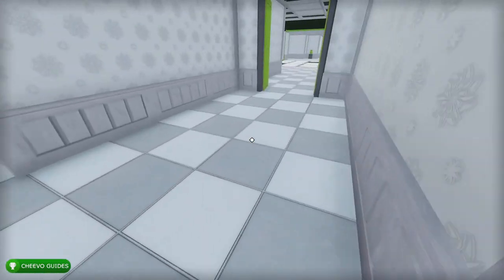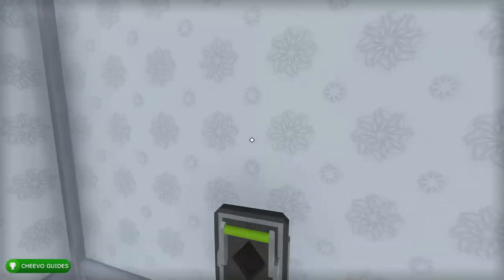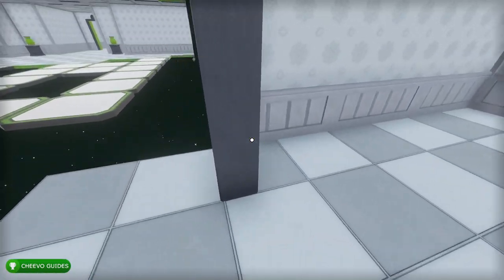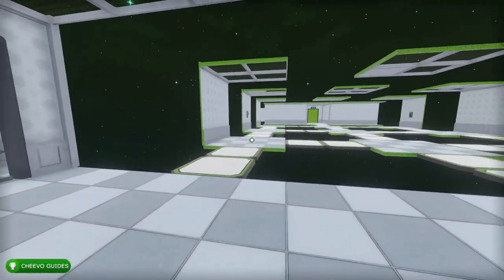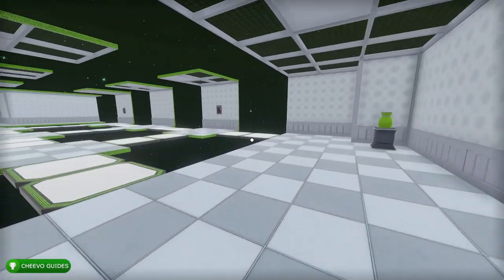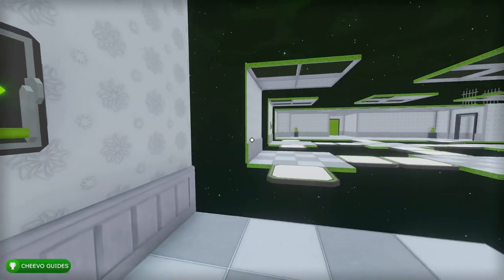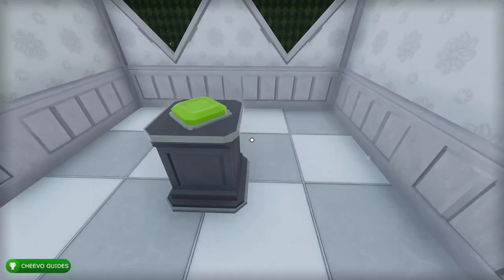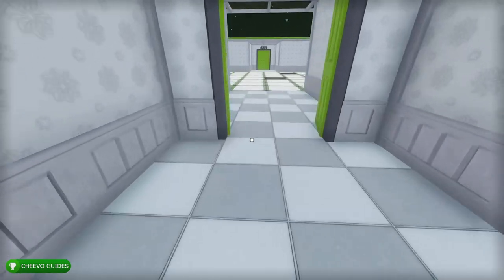In the next level there are white platforms that collapse after you walk over them, so walk in a straight line down the middle to preserve paths. Press the button and take the path back. In the following level, to save tiles for the return trip, jump up and down to only destroy one tile at a time rather than two. Press all the switches, backtrack using the one remaining tile in each gap, press the final button, and head back through.